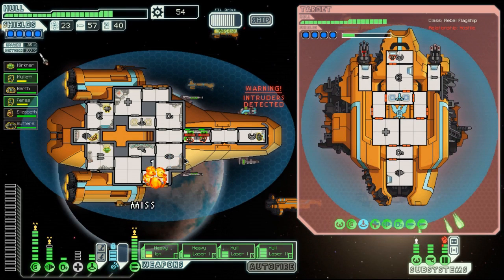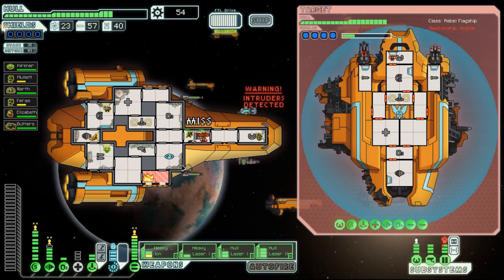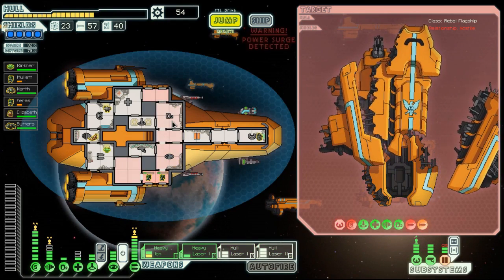And also they can regenerate it. Another thing to watch out for is when they shoot eight heavy laser shots at you. Assuming you can beat this phase of the ship, you'll unlock the Federation Cruiser.